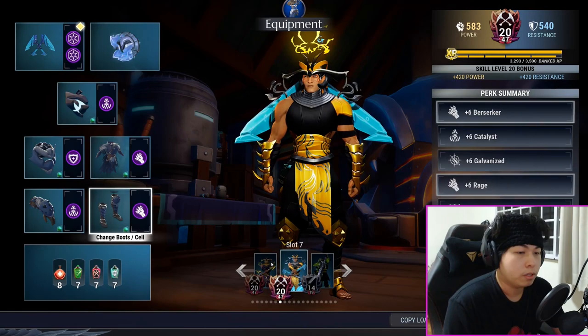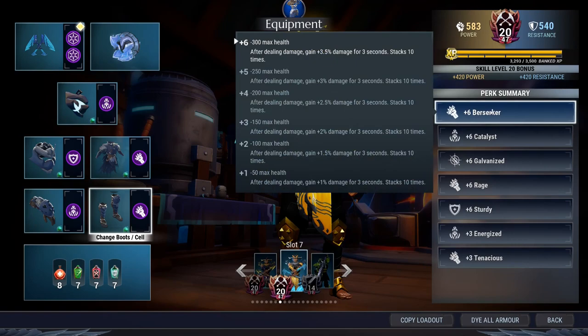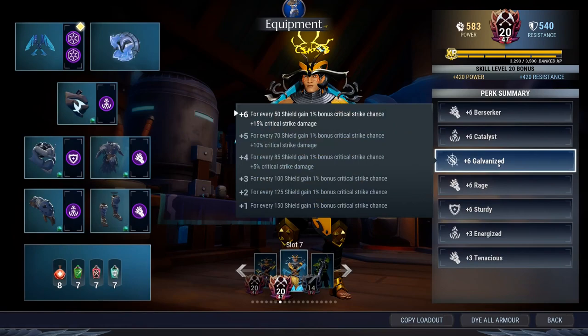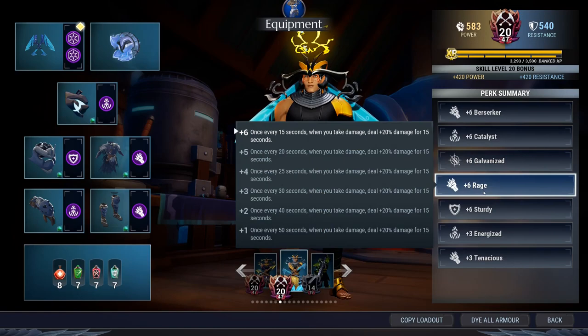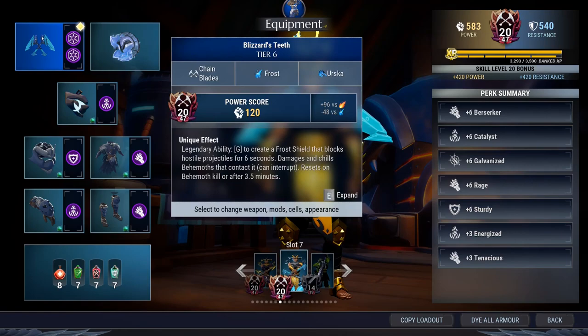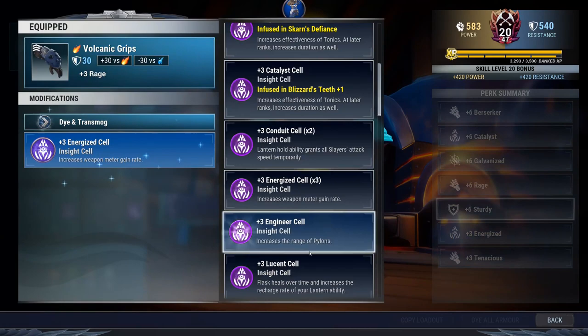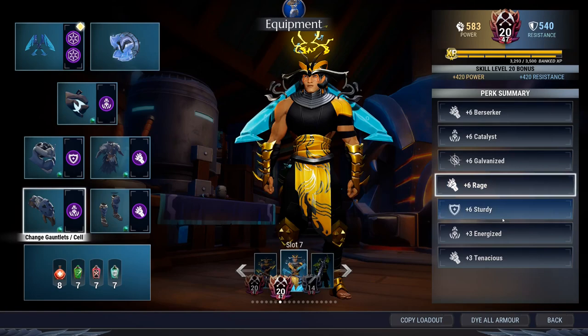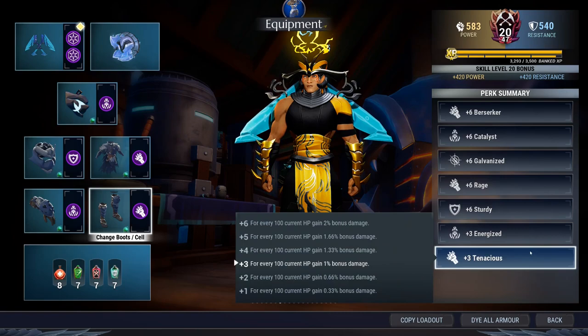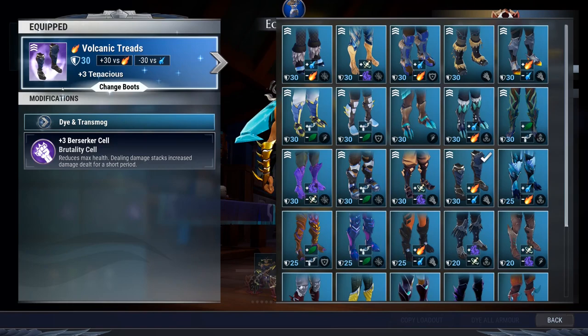What this build does overall — here are the perks: Berserker +6 gives you up to 35% damage as you swing, which is very good. Catalyst +6 benefits all your potions and tonics. Galvanized +6 lets you maintain decent shields, and even if you're taking a lot of damage it's still helpful when you do crit. Rage is good because you're always taking hits. Sturdy lets you ignore charge attacks. Energized helps you charge up faster — for chain blades this is key to slamming faster. Tenacious just comes with the Volcanic Treads and helps dish out a little extra damage.